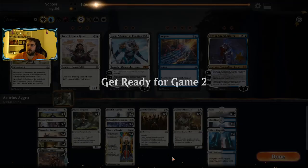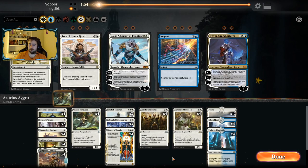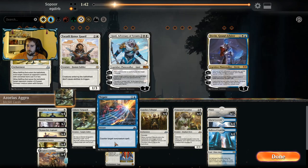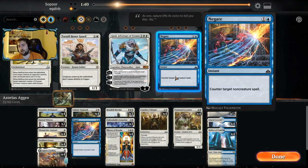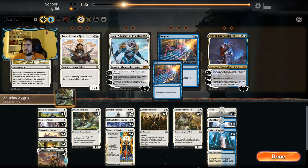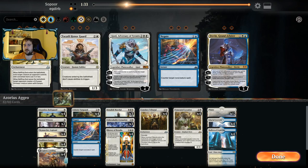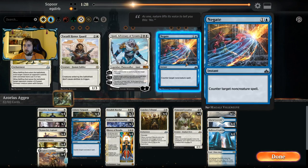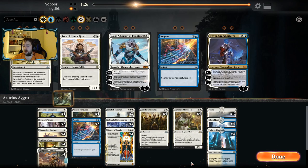Had we drawn our Unbreakable Formation, we would have been able to play around Gates Ablaze that way as well. For sideboard cards, I like some Negates. You don't want to go too heavy on these, because we want to make sure we're still being as aggressive as possible. I'm going to board in two copies of Negate and two copies of Ajani.